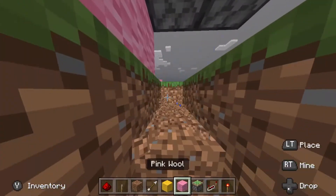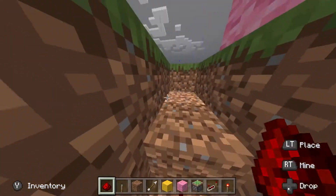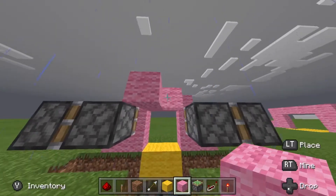Down here, break, break, over, over. You break these two, go over and over, and you place redstone there and there — basically just along this whole line. Now that you have all this, you want to make it up.